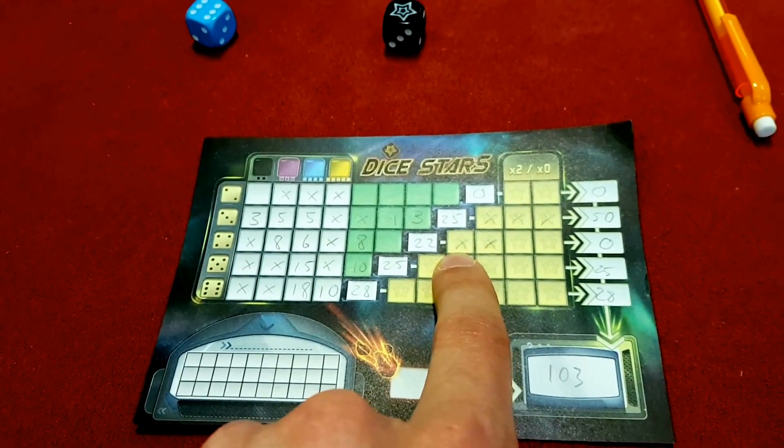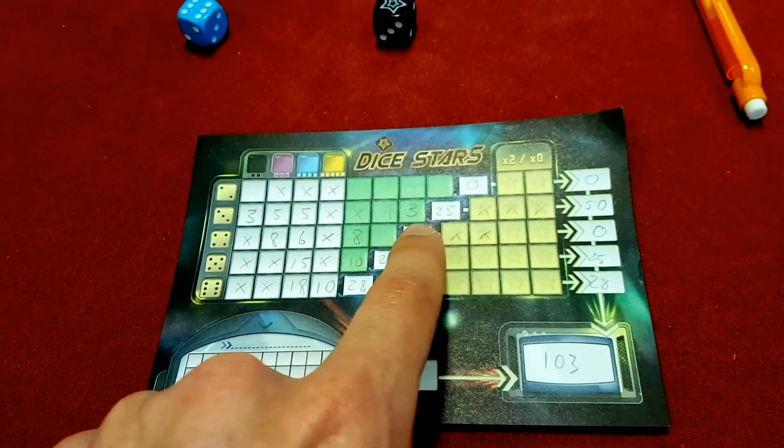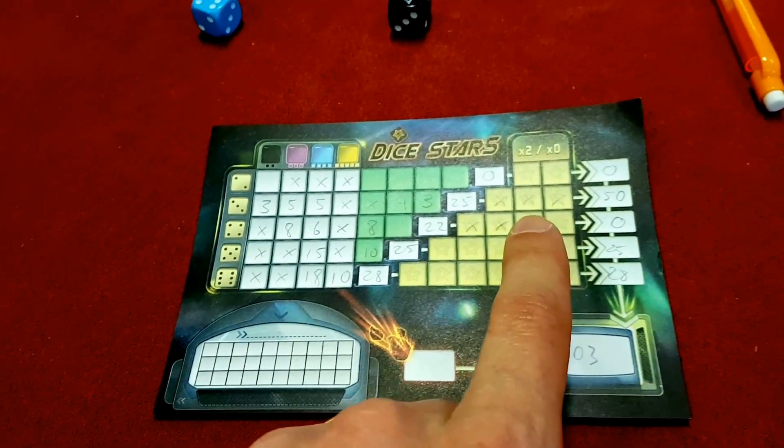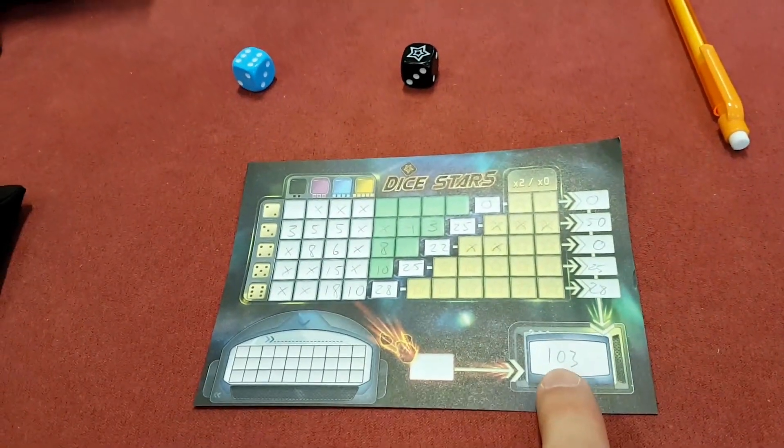But if you — like I did badly here — if you put crosses in some of them but you didn't manage to fill it up, then you actually get zero points for that row. It multiplies the total by zero. So you just keep playing until you fill all your boxes, add up all your points with the multipliers, and whoever has the highest total wins.